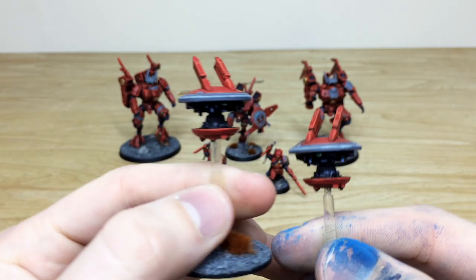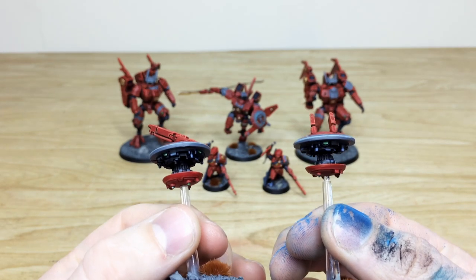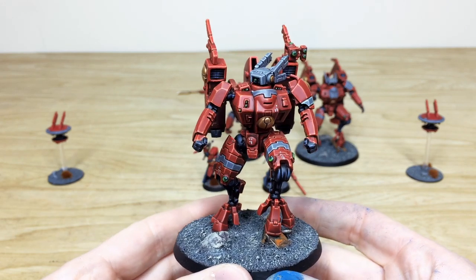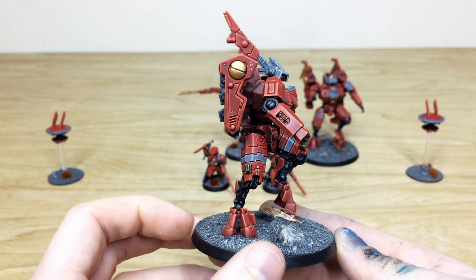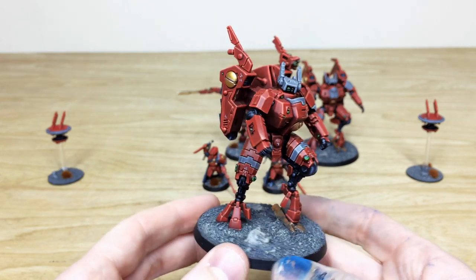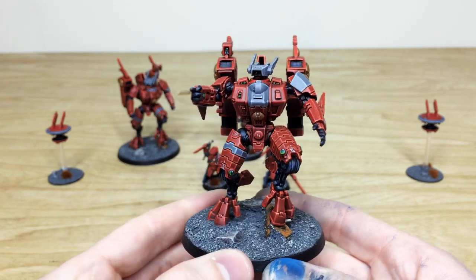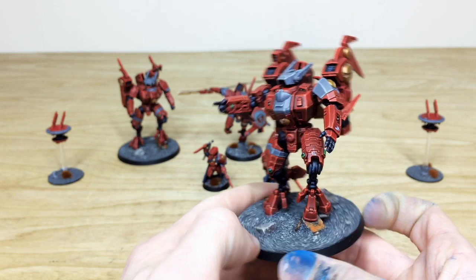Next, a quick look at the two Shield Drones which go with the commander suits — little lenses all done in a clean fashion with point light source and blending in complementary green. The two Commander Suits have exquisite highlighting across red, gray, and black areas with green lenses and lights and complementary gold. Weapons are absent as they'll be magnetized by the client so he can choose his own loadout — all weapons have been painted separately.